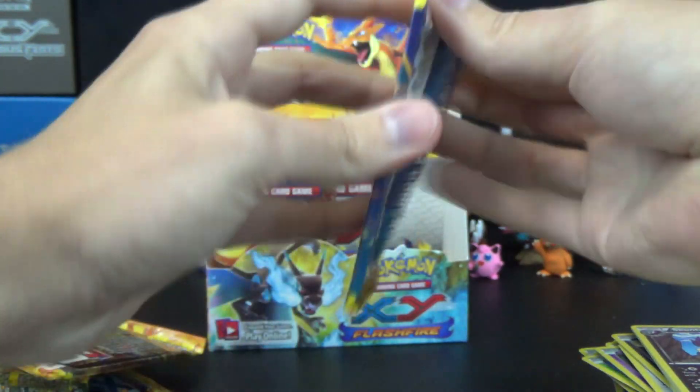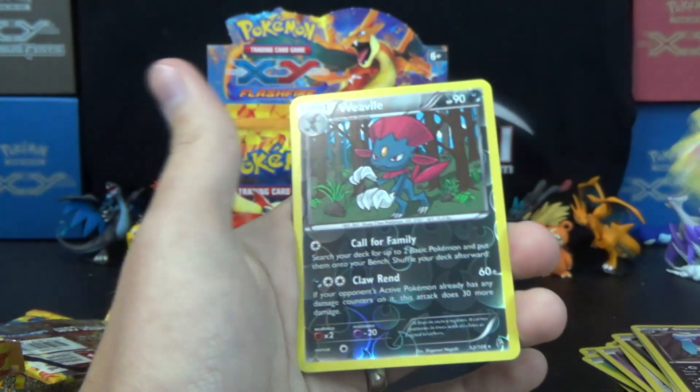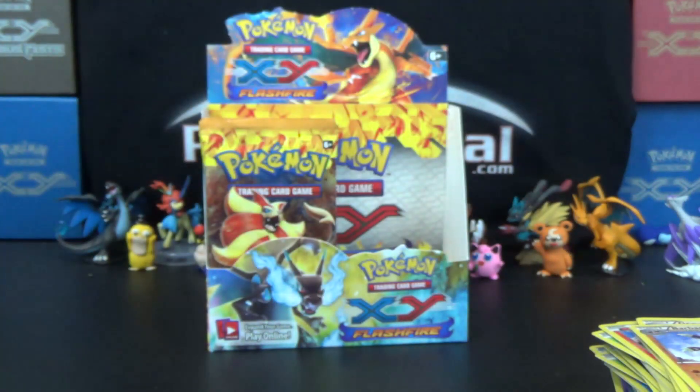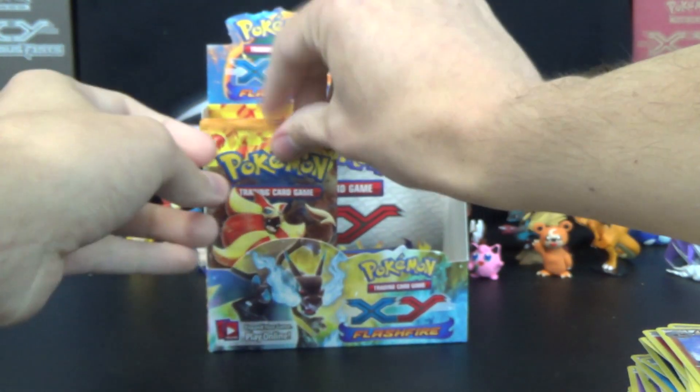Last pack from the first half of this booster box gives us Weavile Reverse Rare and a Barbaracle. I always love saying that name — it just seems so fierce. You guys like the name Barbaracle? He's just so barbaric.